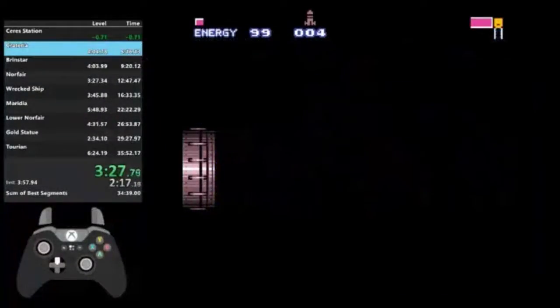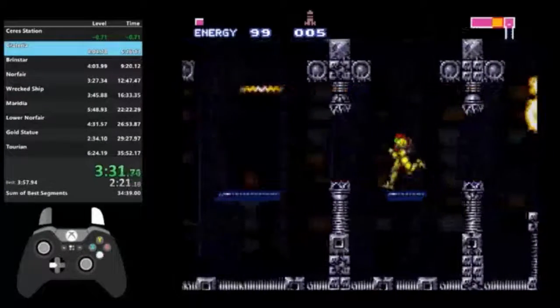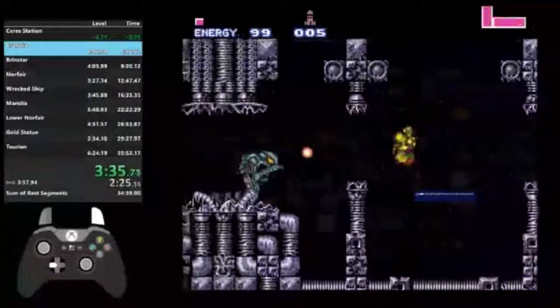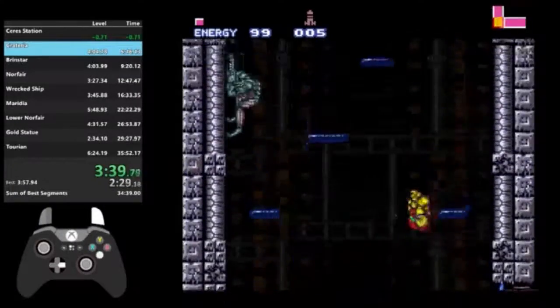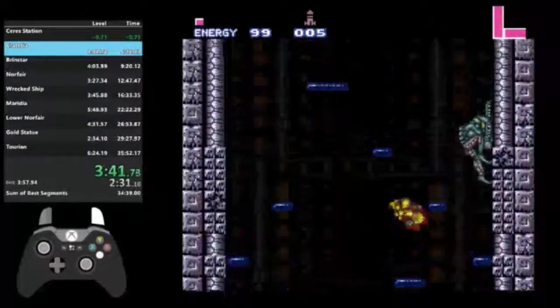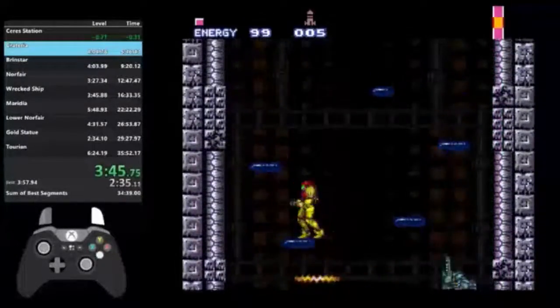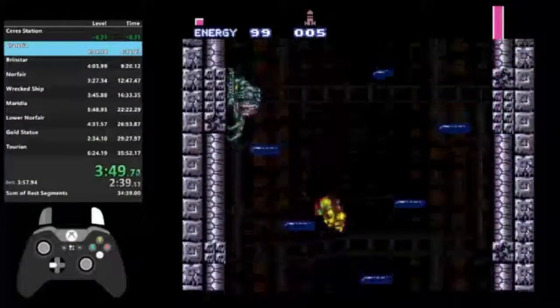Now I gotta kill these space pirates. I missed that guy over there. Coming up is a tower climb. This is my method of climbing the tower. Usually people will go to the right and just wall jump, but the left side is really easy for me to do. But I still have to kill the enemies on the left.